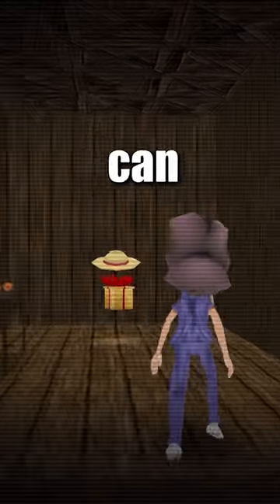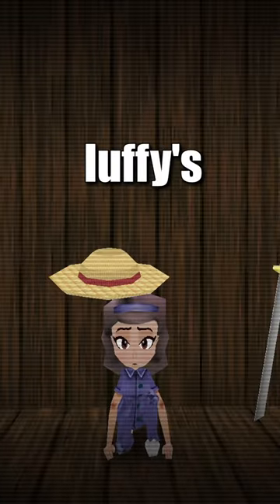Walk through the fake red wall on the right. Press the switch, and then you can find the One Piece room where you can wear Luffy's hat. You'd think...